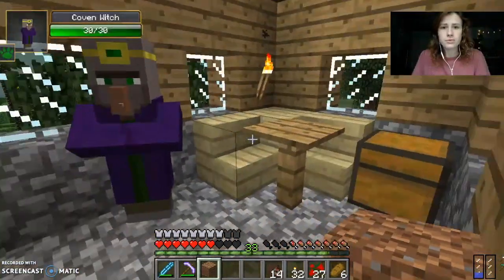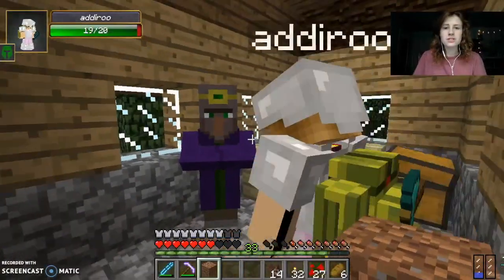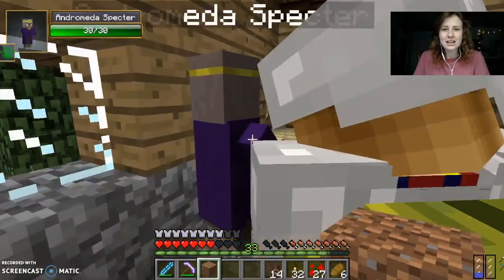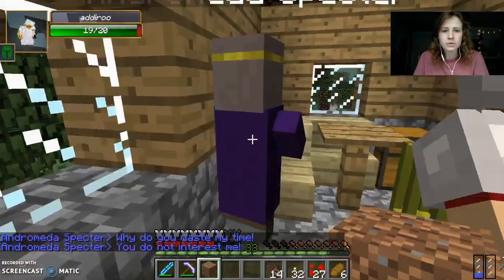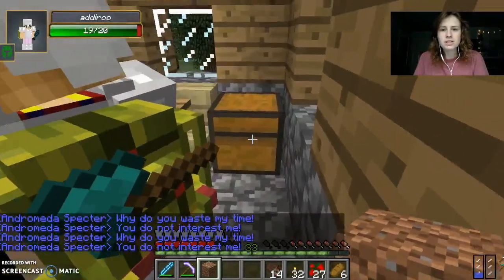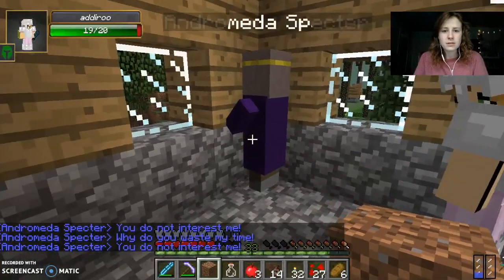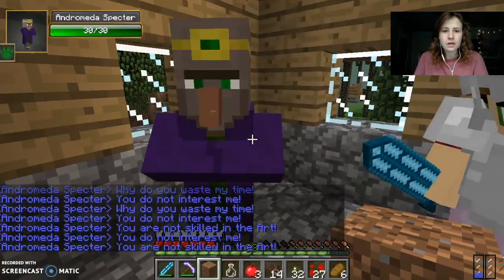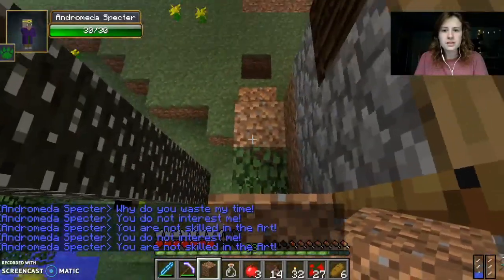There's a coven witch in here. What? Hi. A coven witch living in the twilight forest? What the heck? What does she say when you talk to her? Why do you waste my time? You do not interest me. Why do you interest me? Oh, I guess she's like a witchery thing. You're not skilled in the art of witchery. Well, I guess it's good to know. I got it.